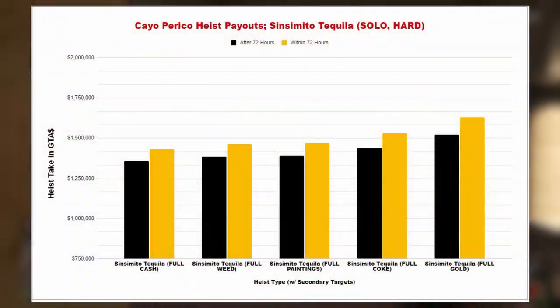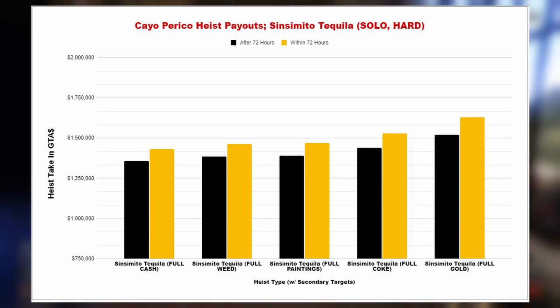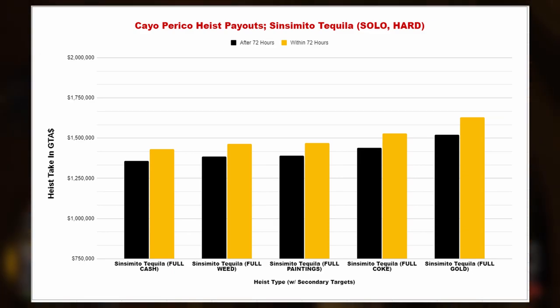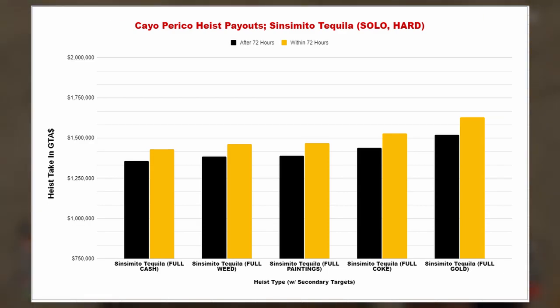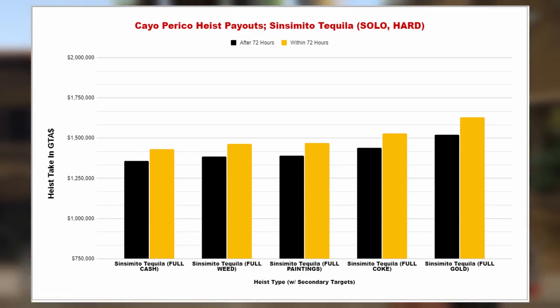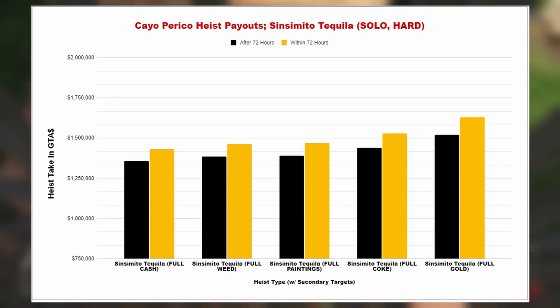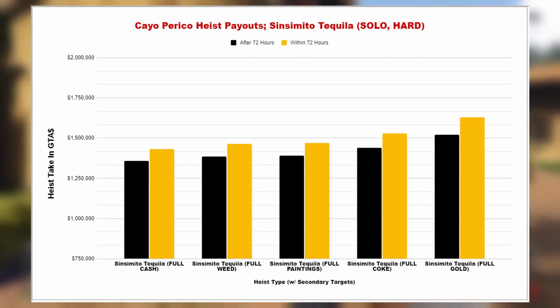Starting off with Cinsimito Tequila — and we'll also be looking at solo vs. 4 players, and at the very end solo vs. 2 vs. 3 vs. 4 players. Tequila gives you the biggest difference in secondary target value at 20%, so you'll see the biggest increase between payouts here — the gap between the bars will always be the greatest for Cinsimito Tequila. In a real scenario, it's unlikely you'll get a completely full bag of cash, and highly unlikely you'll get a full bag of gold solo without glitching, but these are constants I'm using to avoid dealing with the many combinations of mixed secondary targets. It's also worth noting that the payouts shown in the black bars are no longer possible because you can't get tequila if you wait 72 hours — so this represents a straight-up increase in total payout when you do get tequila as your primary loot.